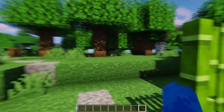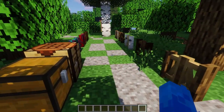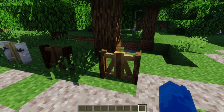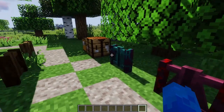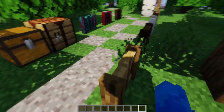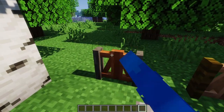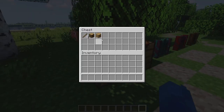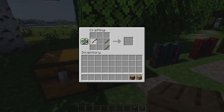Here we have the new pyramid gates. They come in all eight classic wood and stem variations and can be opened to both sides. For the recipe, you place four sticks in this configuration.